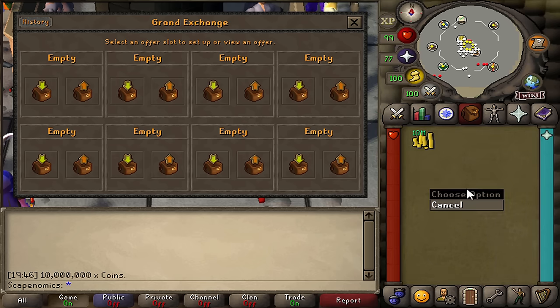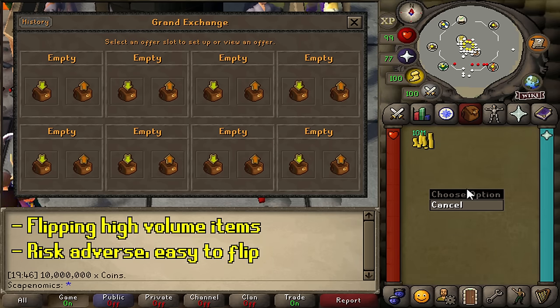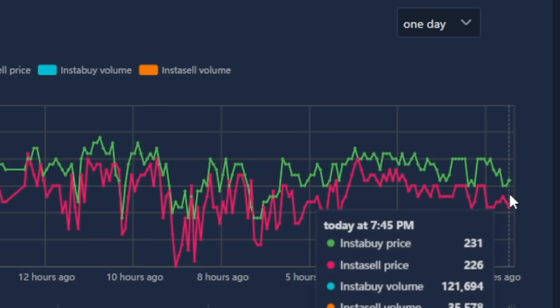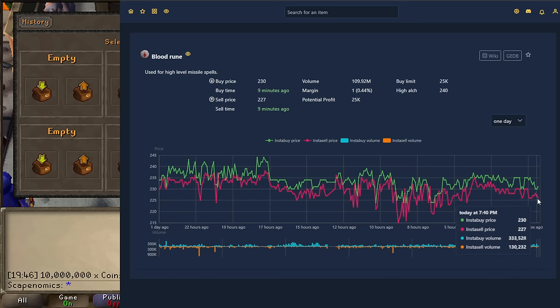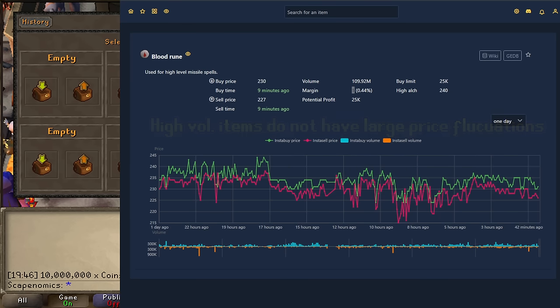We're going to be flipping primarily high-volume items with our 10 million GP cash stack because they are very safe to flip and will flip relatively quickly. Let's try and list these blood runes first. The way I do active flipping is I pull up the price graph, go to the one-day view, and look at the active margin and where it's been trending over the past hour. Right now it looks like we can buy some of these blood runes for around 227 GP. Although the margin is 1 GP on the graph, I think we can sell them for a little bit more, maybe around 232 or 233 GP. High-volume items don't fluctuate that much — they're relatively stable and will make small price movements, which can make your flips more profitable than they appear.